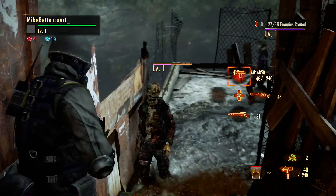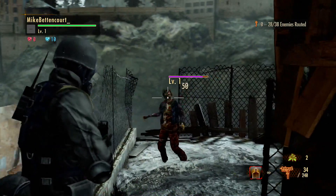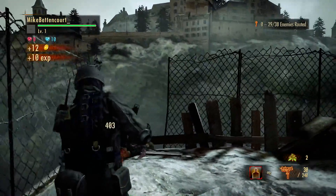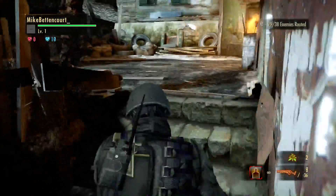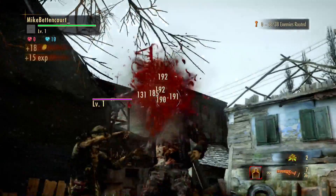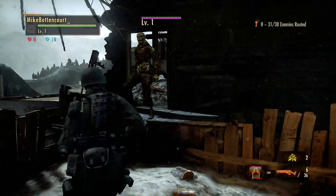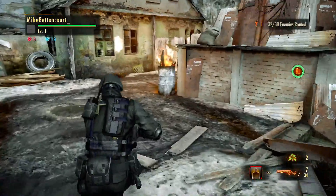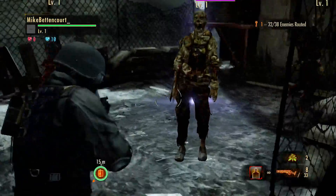Let's use the shotgun here just for fun. Most of the weapons I use in this mode I use because I think they fit the character I'm playing as. That's why we have a machine gun, a sniper rifle, and a shotgun — even though I'm probably going to replace the shotgun later on. But for this first mission it works out just fine.